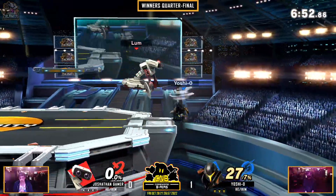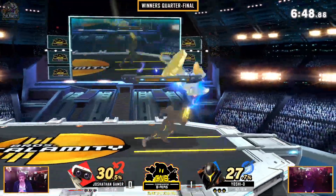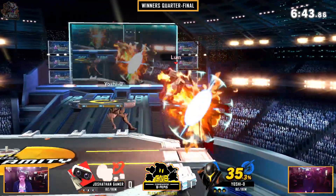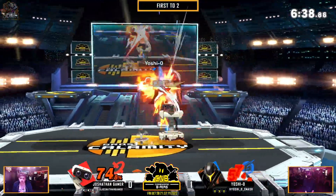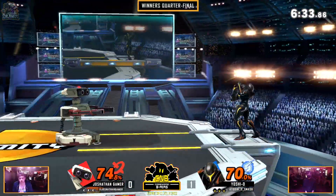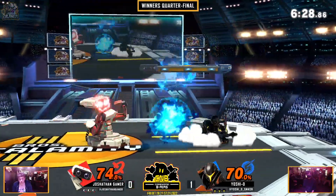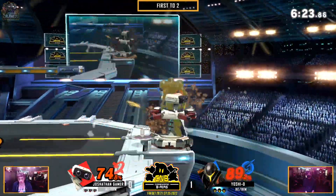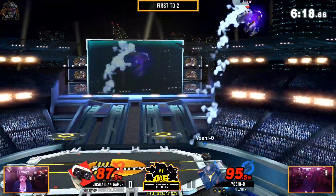Jonathan already has Yoshio stuck in the corner. Gets the up B, and then Yoshio trying to bring it back. Another good up B — really smart option. It's been even so far. There's really not one player that truly has the advantage here. Every time it looks like one of the players is going to go off to a crazy lead, the other one just gets the hit in and makes it go back to even again. Gets a really good up B.